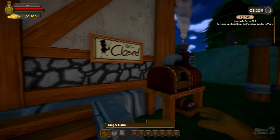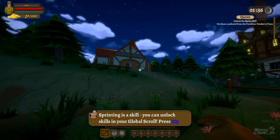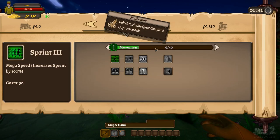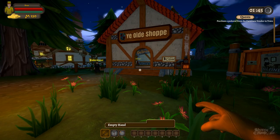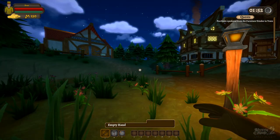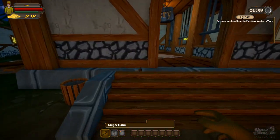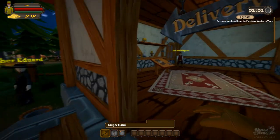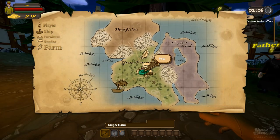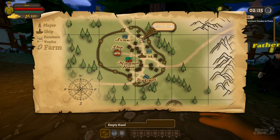I have to kind of rush — I only have an hour, so we're gonna try and do as much as we can. Up here is our shop. Sprint skill — we need to unlock that right now for zero points. There we go, now we can actually sprint. I keep forgetting some of you guys might not know what this game is. This is a store simulator — you run a store, and the adventurers that you normally play come and buy weapons and whatnot from you. We have to purchase a pedestal from the furniture vendor in town.